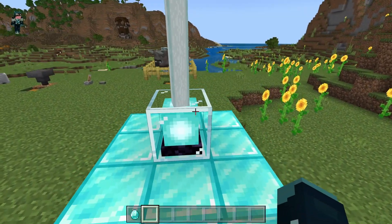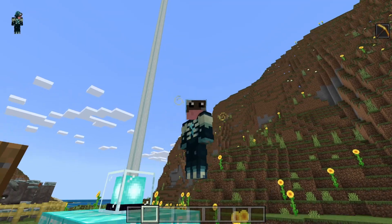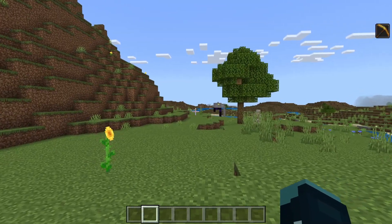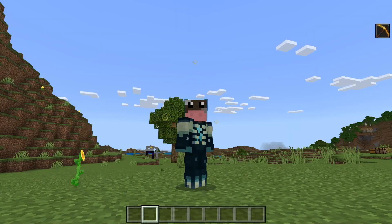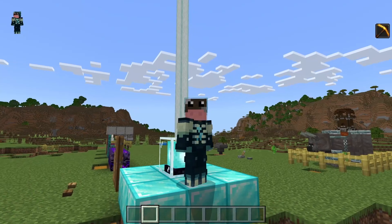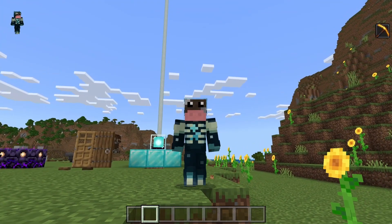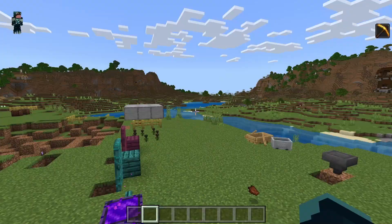Beacons now have more transparent particle effects. As you can see, these particles are still there but they're not as much, and they're definitely more of a transparent yellow — much more minimalistic. If you remember playing with beacons, especially when doing haste with big mining projects, these things were right in your face and you couldn't see anything. So this change I very much appreciate.